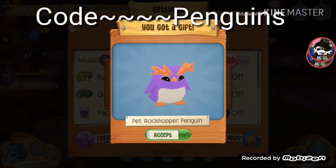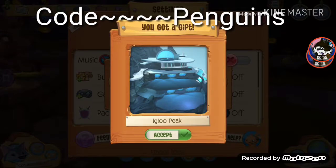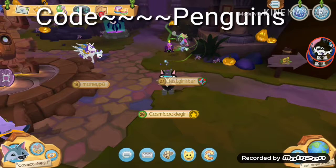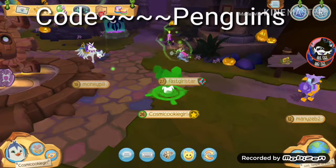You should get a pet raw copper penguin. You should also get an igloo peak. And you should get a penguin guy. So that's probably one of the best promo codes ever.